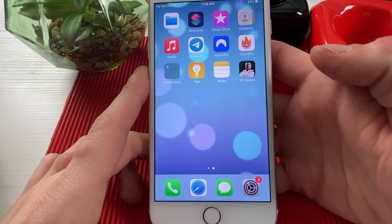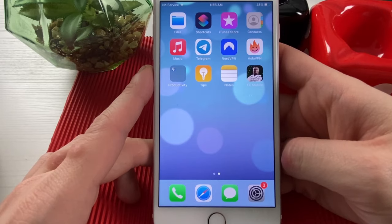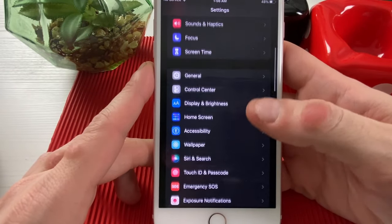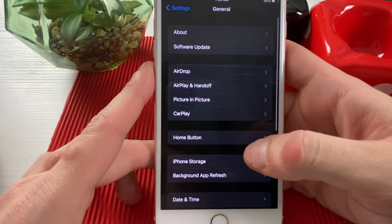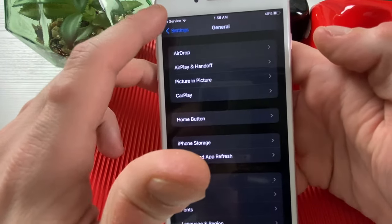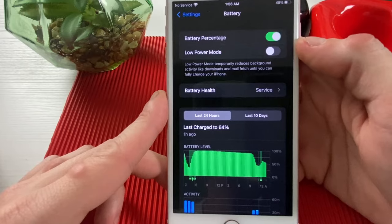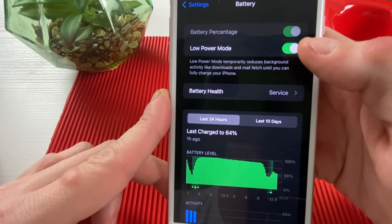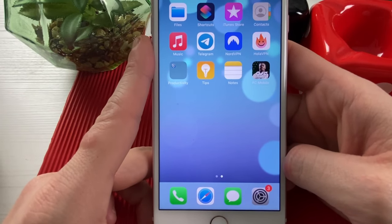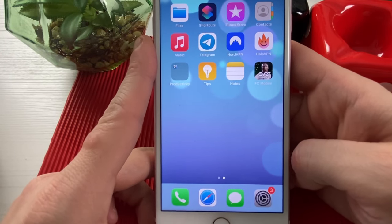Okay guys, as we proceed, what we need to do is prepare our mobile devices in order to receive the FC points, gems, and coins for EA FC 2024 mobile game. If you're an Android user, please make sure that your low power mode or battery saver mode is turned off. For iOS users, please go to Settings, then find General, then go to Background App Refresh and make sure it's turned on for both Wi-Fi and cellular or mobile data. Now go back to Settings, scroll down to Battery, and make sure that low power mode is turned off. Also make sure that you have the FC Mobile 2024 game installed and updated to the latest version.